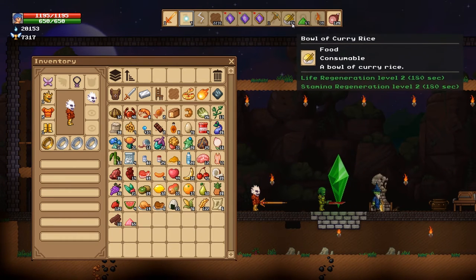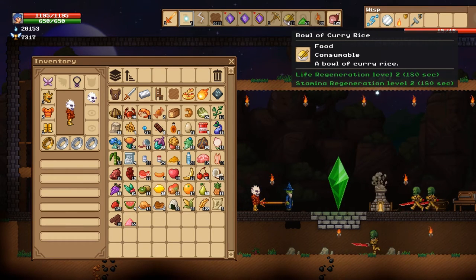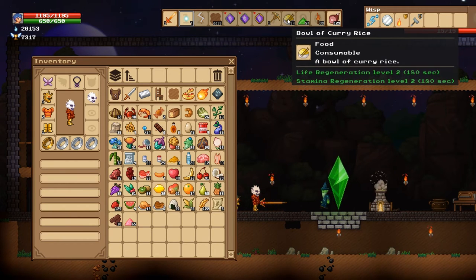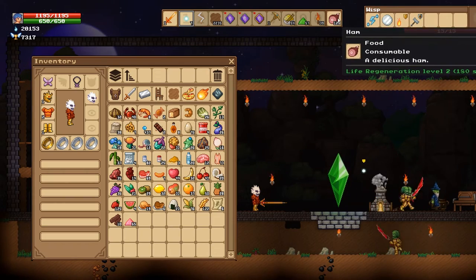And the mana powder, we'll just put that up here. I found that a bowl of curry rice is one of the best foods you can get because it gives life regen level two and stamina level two. So I've made 54 of those because that is a nice, real simple, not difficult to make food that will help heal you quickly. And then the ham is also a life regen — I've got a lot of them.